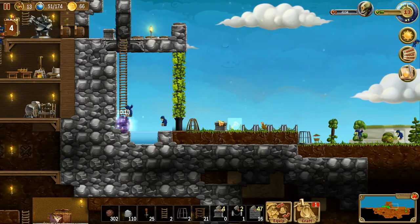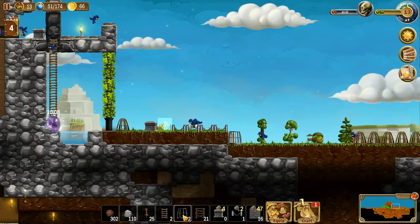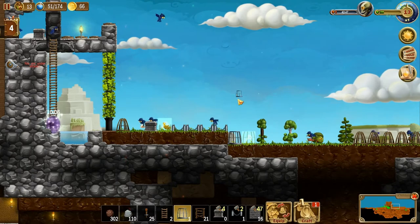A little more defenses on this side — that'll look good over there. Then let's get some more iron cages going. Take these out.